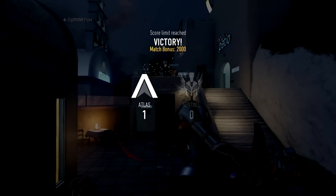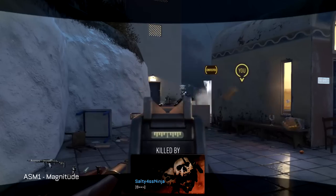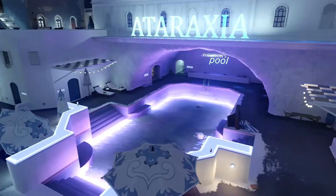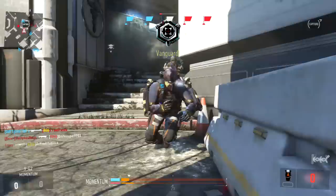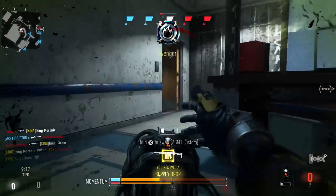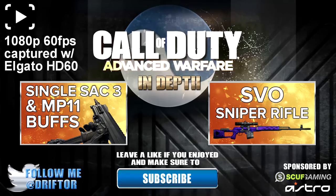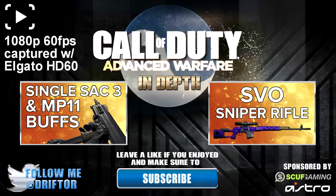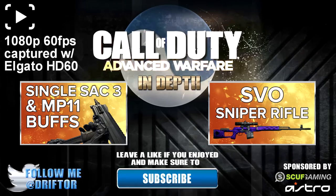Personally I like the Dragon Fire best. The Thunder Pipe — the yellow one seen in this episode — isn't a great variant from what I can tell, though I did well with it for unknown reasons. Overall, the core limiting factor is how well you set up your kills and how sneaky you are about reloading. That's going to determine your success with this weapon. The previous episode covered the SAC3 and MP11 buffs; the next episode will cover the SVO sniper rifle, and then the STG.